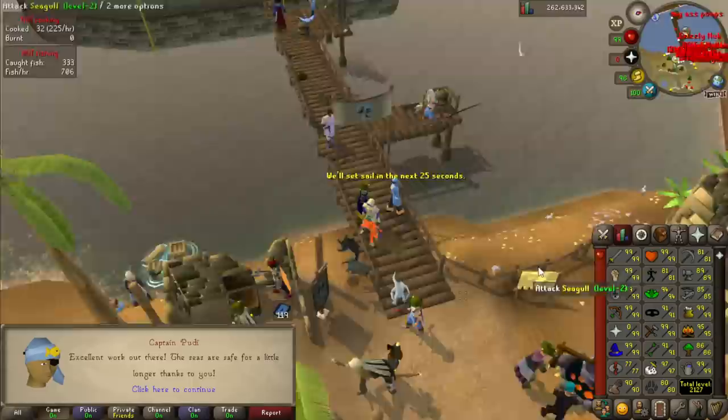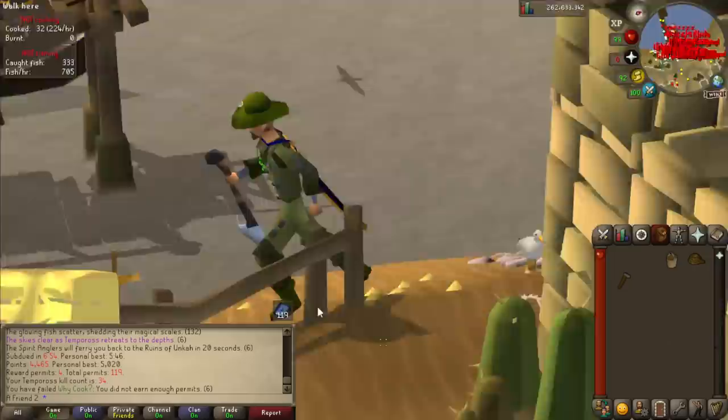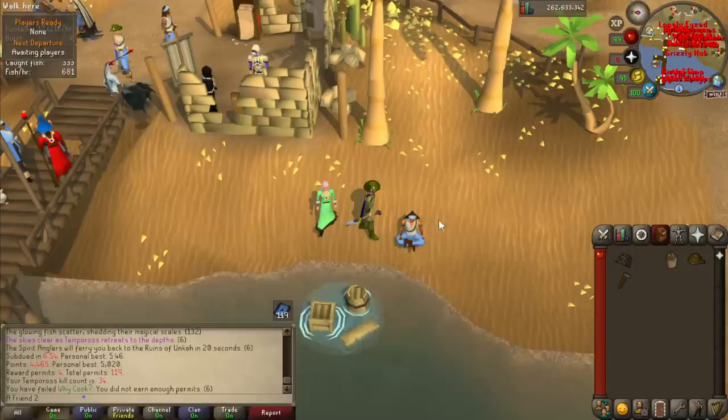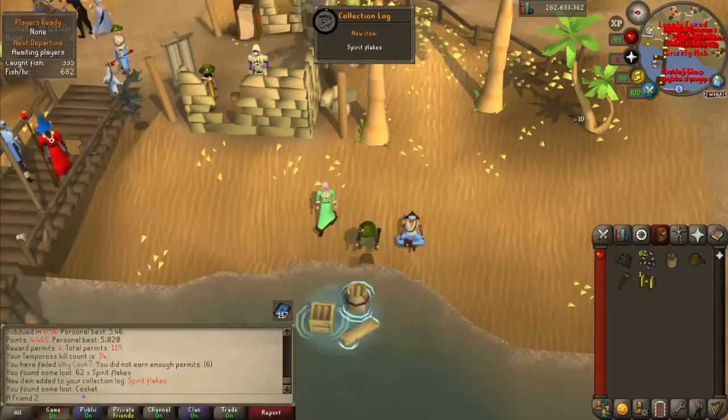I could easily get to 91 for Morytania Elite Diaries if I do this all day, because that's the only step I don't have completed. I was of course rocking the Fashionscape with the Championscape and Vettian Pet. Currently I have nothing unlocked from Temporos, so let's change that. Some of them are going to pop out very quickly - I believe it's a 1 in 4 chance for one of them, the very first one.